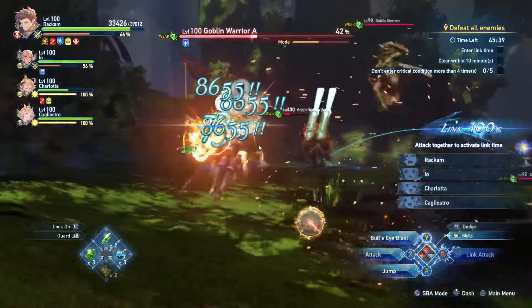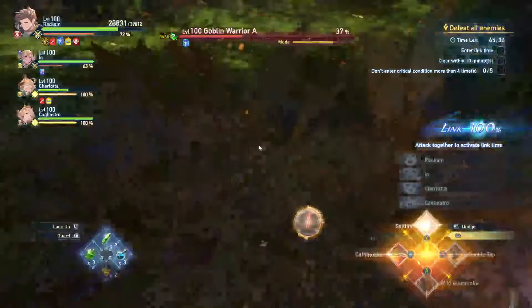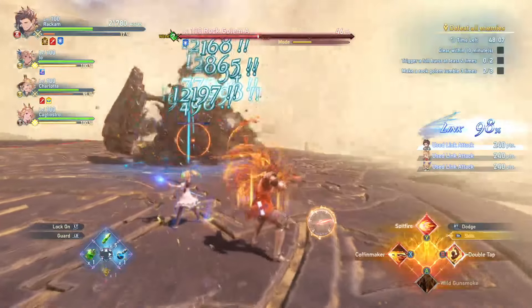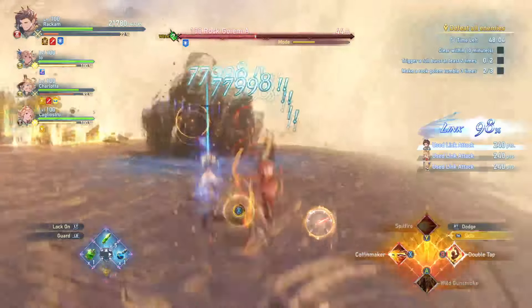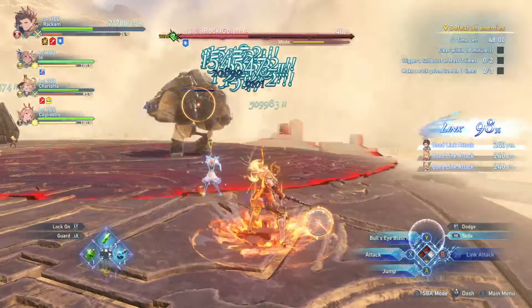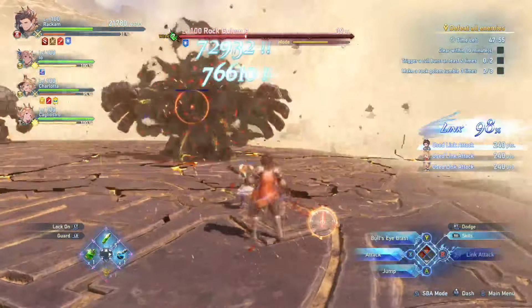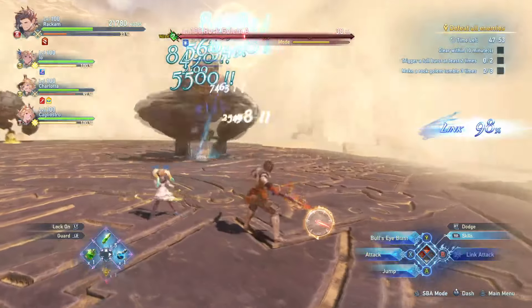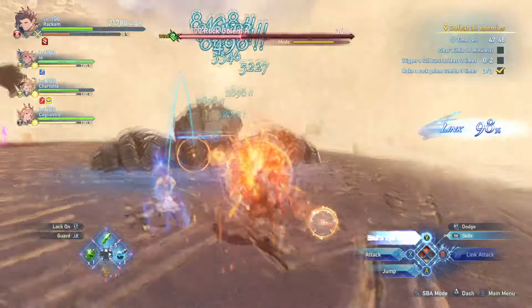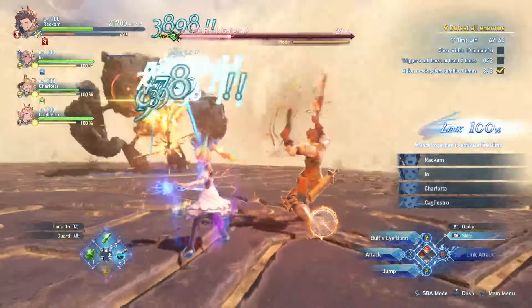A very important mechanic for Rackham is his heat gauge. It has five different levels, and the level will indicate how fast your charge attack shoots out. The first tier is pretty slow — you really want to hover around the fourth or fifth tier, preferably the max. It increases with every damage skill you use, and some buffs will also raise it. Always be paying attention to this heat gauge.